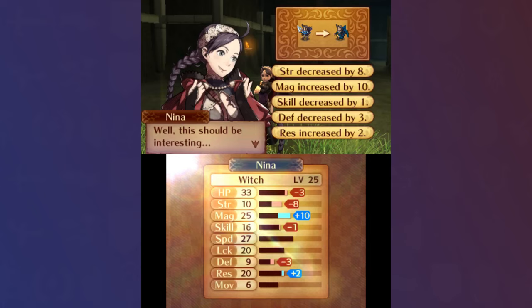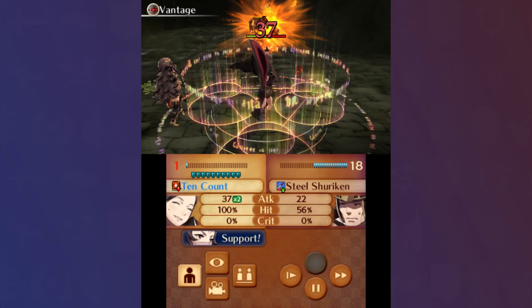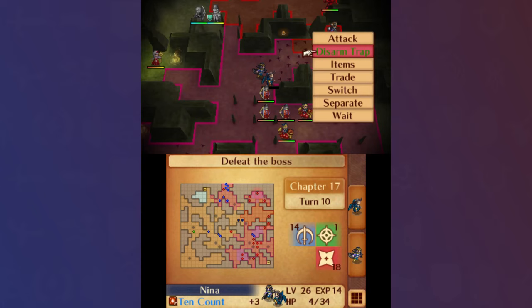Chapter 17 is typically tricky, but Vantage Nina was quite an effective solution. With all my magic stacking, she reached the OKO thresholds for the Master Ninjas, Mechanists, and Swordmasters, switching between the Calamity Gate and Fire +3 depending on the matchup. One niche benefit of having Nina fulfill this role is that she naturally comes with Lock Touch and Movement +1, meaning she was able to disarm traps herself and move forward at a fast pace.